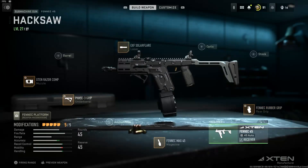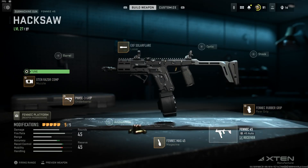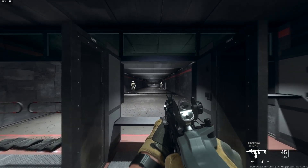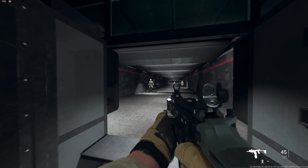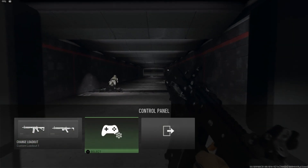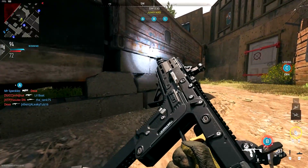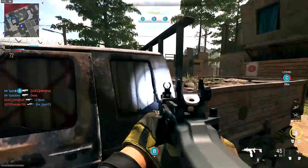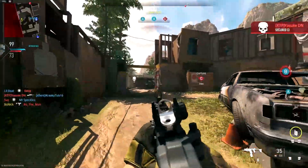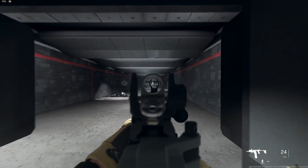Let me show you something — if you put recoil stabilization to the max on every attachment instead of ADS, the recoil is really nice and you could hit long-range shots easier, but the ADS is so slow you'll be getting shot once or twice before you even aim at a target. So I really recommend keeping ADS speed maxed rather than recoil stabilization. When you put ADS all the way back up, the recoil is still easy to control, and the mid-range shots are no problem. Losing all that ADS for a couple of long-range fights just isn't worth it.